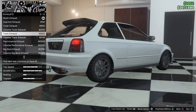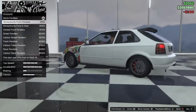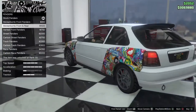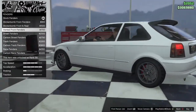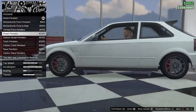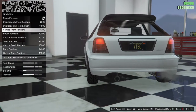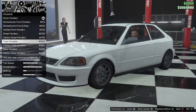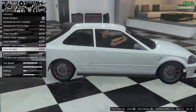For fenders we have sticker bomb front fenders, sticker bomb front and rear, vented front fenders — that looks really nice — street fenders which give you like a mild wide body at the back, carbon street fenders, track fenders, carbon track fenders, and race fenders.